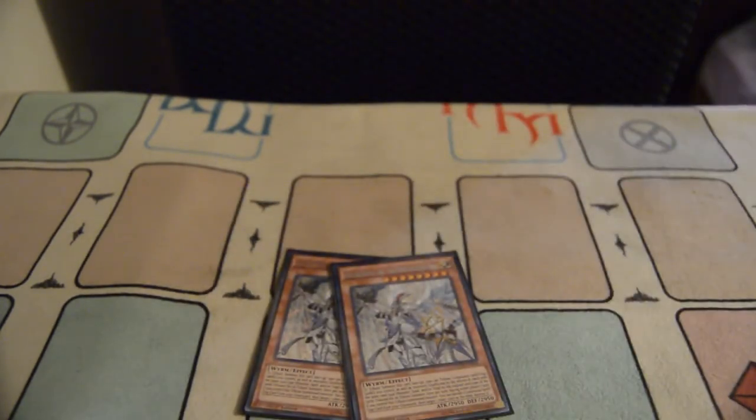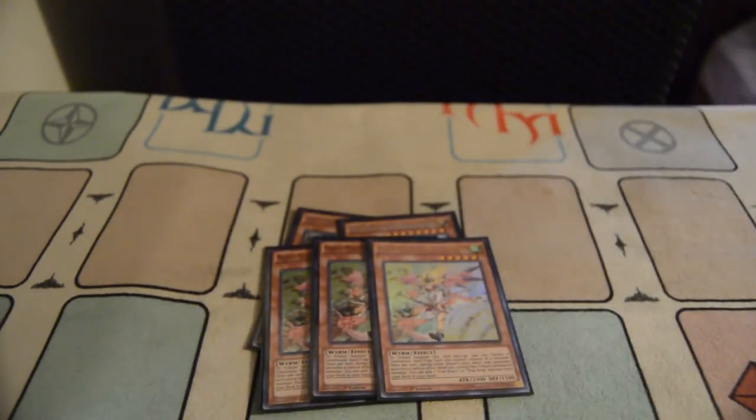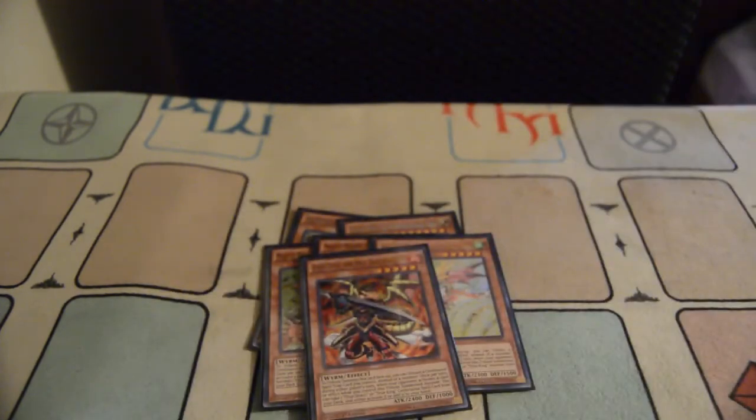Starting off with your win condition: you play double Masterpiece. This guy is an absolute boss — he's pretty much immune. Against Cosmos, I tributed a monster and a trap and they couldn't beat over it. Triple Majesty Maiden is what you're going to be tributing most of the time. She searches any monster when a card is activated on the field, so most of the time I found myself searching into Masterpiece. One Ignis Heat rounds out the True Draco lineup — two Masterpiece, three Majesty Maiden, and one Ignis Heat, giving you six True Draco monsters total.